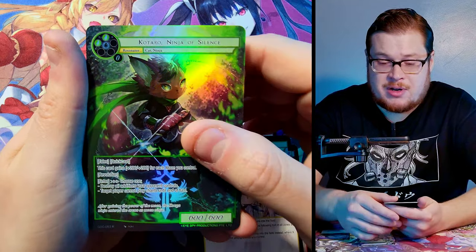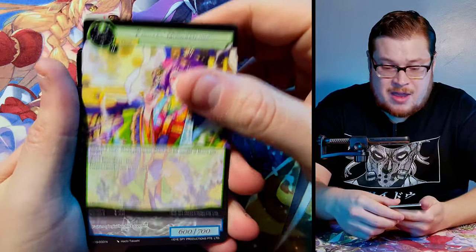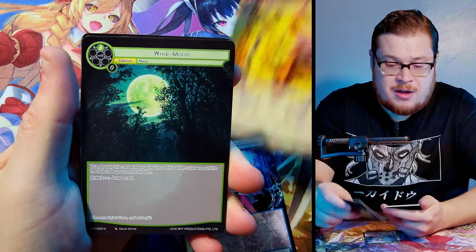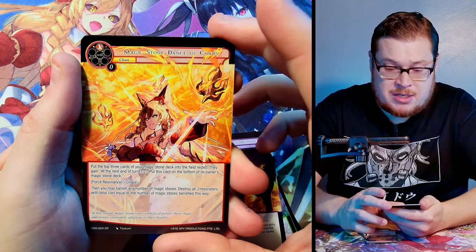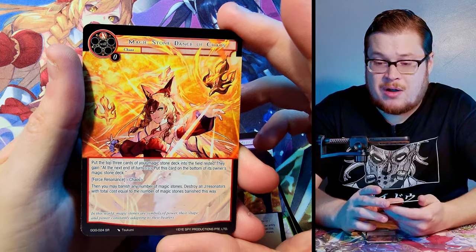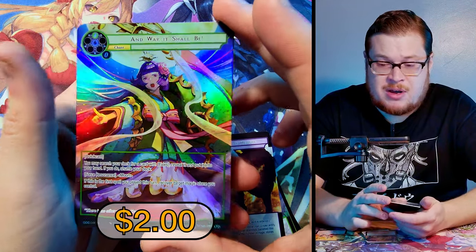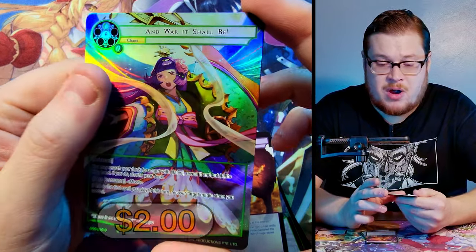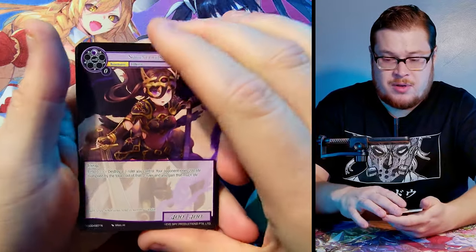Next up — Cayuga's Moonwatching, little tricky fairy, Manifestation Wind Moon, Ninja of Silence, Demon Beast Magic Stone, Dance of Chaos as our super rare, and War It Shall Be as a full art. Cayuga, you're not the J Ruler but you do have some dope artwork — nice normal though.